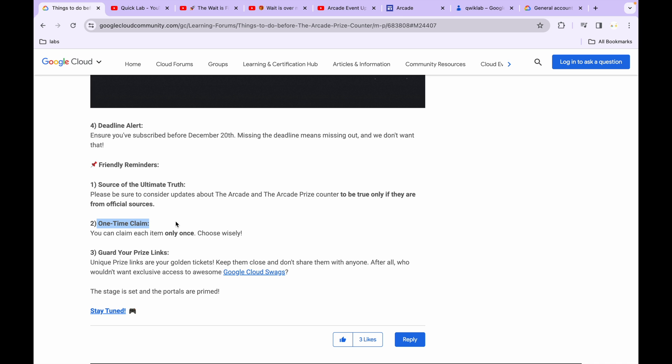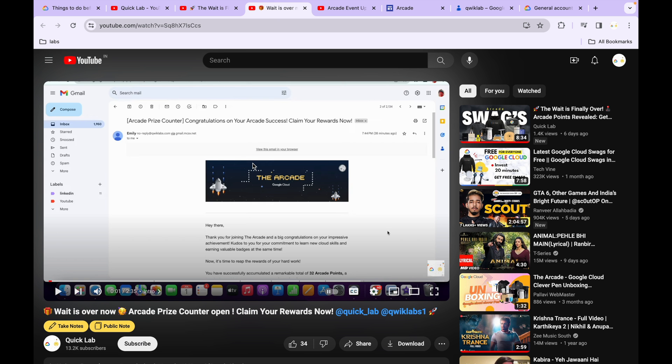The third reminder says: guard your price counter link. In the Arcade prize counter email, you will receive one unique link. Do not share that link with anyone — not with chat agents, nobody. If someone is asking you for that link, they might be a scammer, so make sure you do not share it.